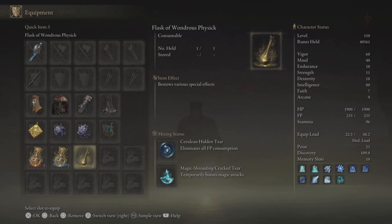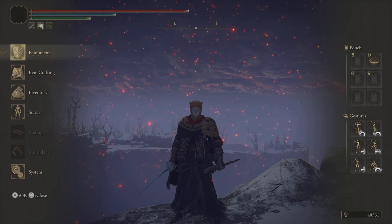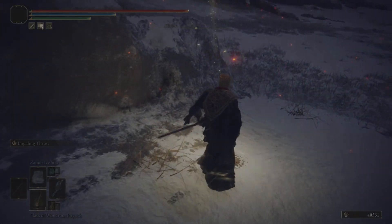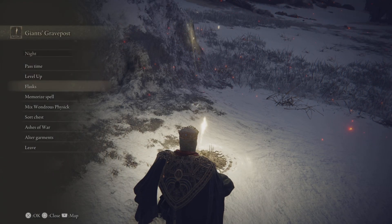For the flask setup, it all makes sense. If my intelligence was at 70 I would remove the cerulean and put the intelligence one, but otherwise I'd keep it exactly the way it is. Let's get into the spells now and you can see some battles afterwards.